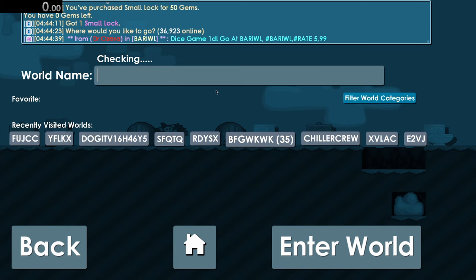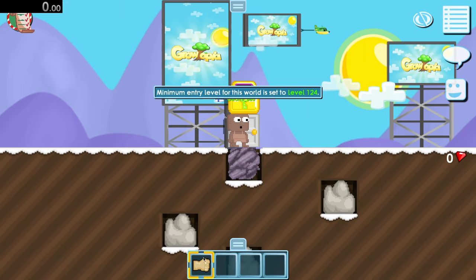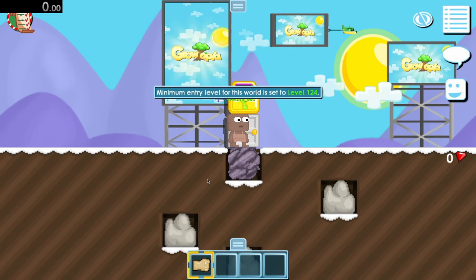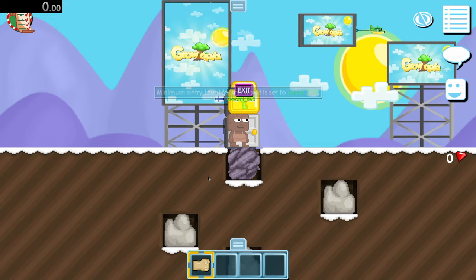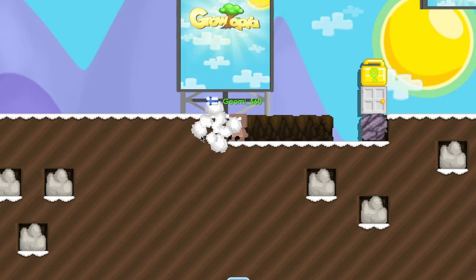I began my journey by going on my alt account and creating a brand new world. Then I set the world entry level to 124 to avoid any and all intruders. Then it was time to start doing the most exciting thing every man dreams of doing every day — punching dirt. Punching a lot of dirt.